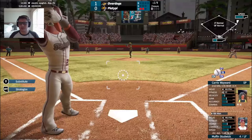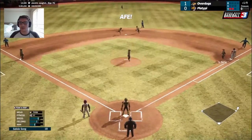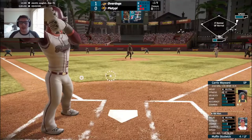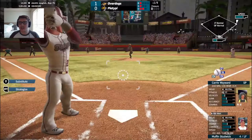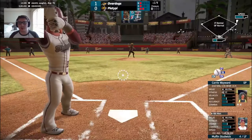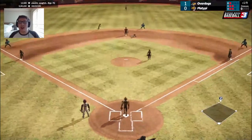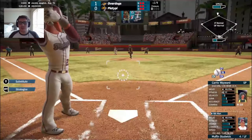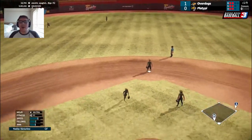Now Muffin Studwick will step in with two outs. Multiple pickoff attempts at first — nothing doing for Beefcake. Lots of boos from the Platypie fans. A pitch nearly knocks Muffin down. Three pickoff attempts in a row and now Beefcake is going — the throw is late. Strike, but runner on second for Muffin. Now a hanger, and that's up the middle — base hit. We have a tie ball game!